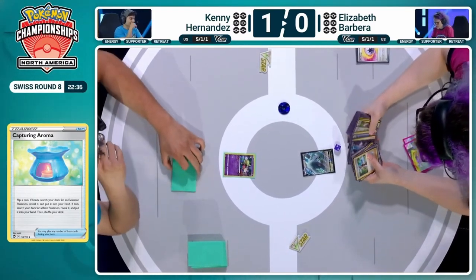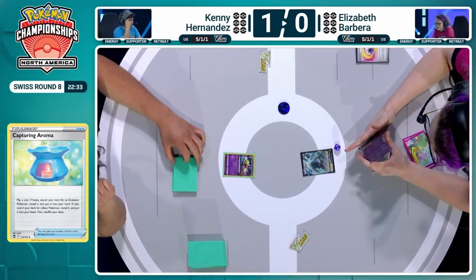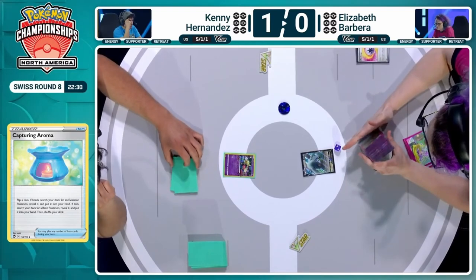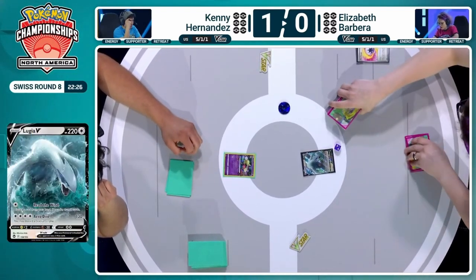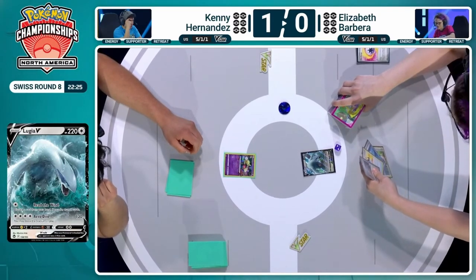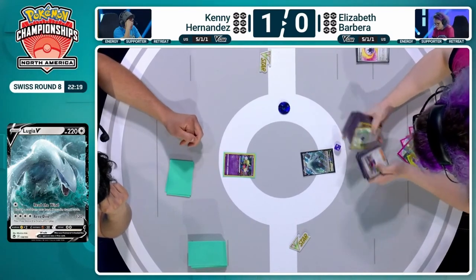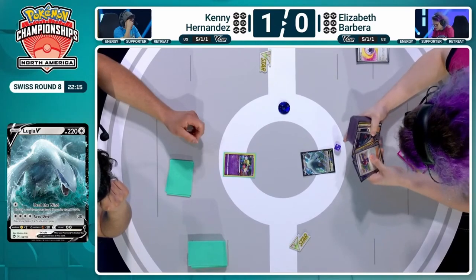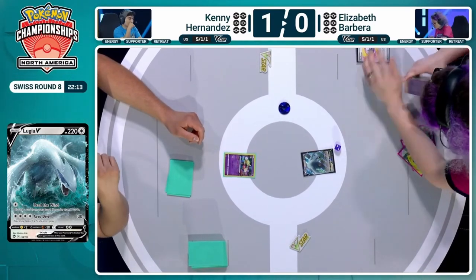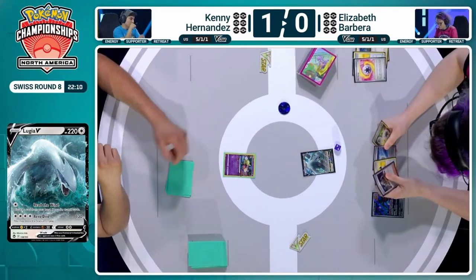Elizabeth's hand might not be good enough — this is why she's having a debate. She could Ultra Ball for a second Archeops, then Archeops away. So then Ultra Ball away that Archeops and grab Carmine to refresh the hand. I think she has to go for this line of play. She has a second Ultra Ball in hand, so she could grab another Archeops, or she could utilize the Fluttermane now, Jet into it, and then still Ultra Ball out Lumineon. But you're not getting a second Archeops in the discard that way.